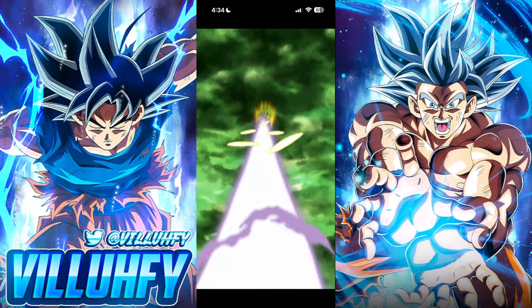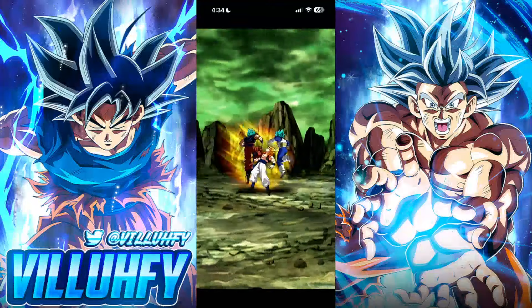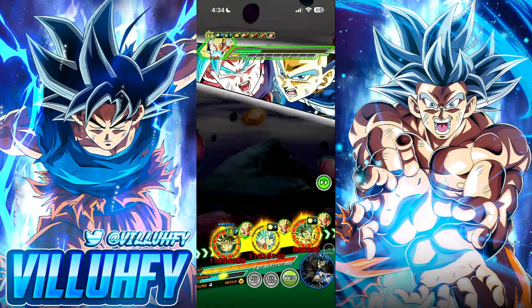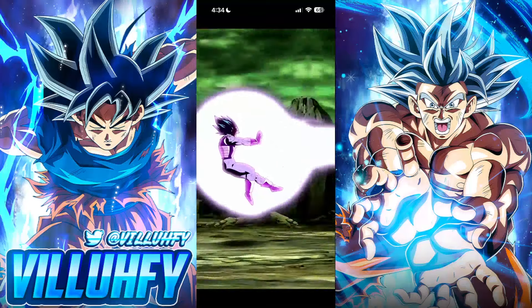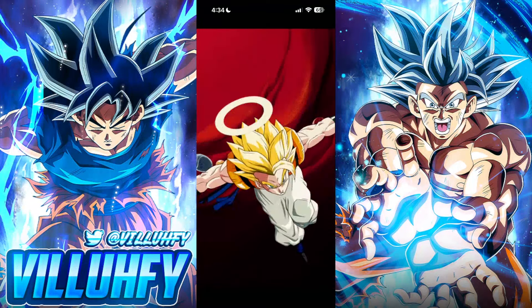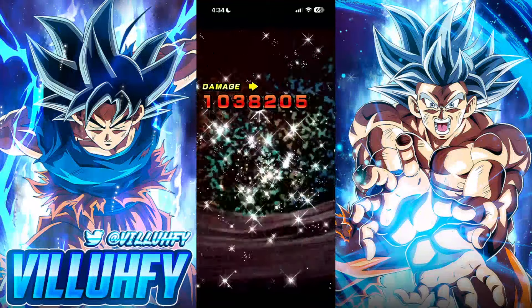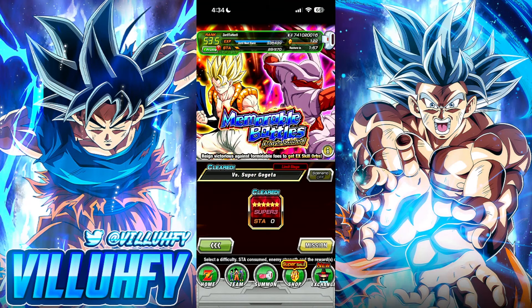Evokan might get killed if they take four or five Supers — that's just how this event is formatted. The event's not over yet. This run has gone on long enough for you guys to get the idea. We want to use our best teams and then luck has to come through. If UI Goku dodges, we get the win. But we lost — if you want, you can take Evokan off the team and put another physical unit there.